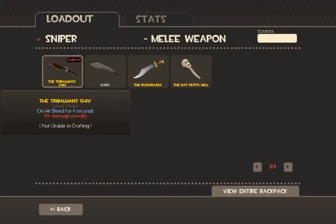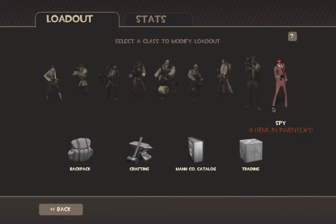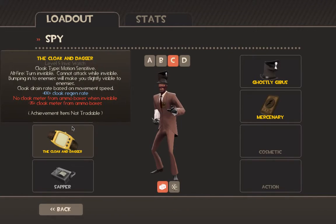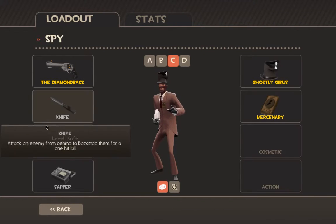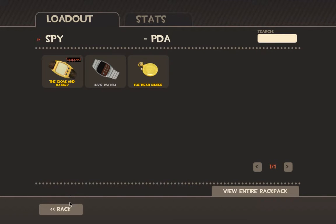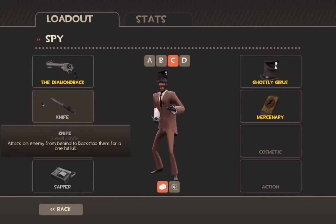The Tribalman's Shiv — you hit people, it does damage, and then they bleed. That's pretty good considering it's a knife. Then Spy — I sometimes use the Eternal Reward depending on how I'm feeling. Dead Ringer is actually very good for advanced players. I like to use the Cloak and Dagger a little more — you can have an essentially infinite cloaking. It's not going to be fully invisible but it will definitely give you some kind of cloak.